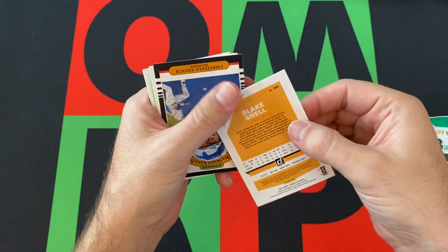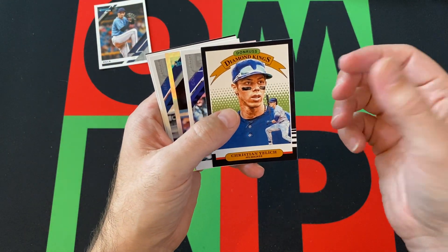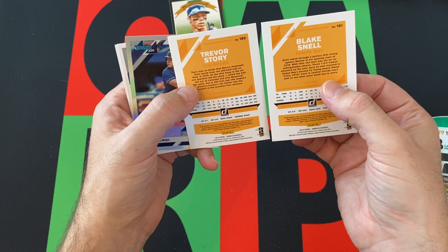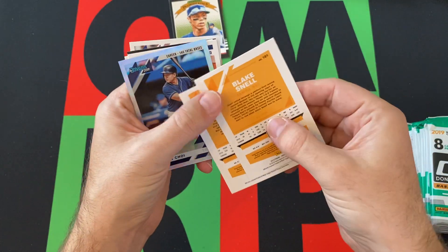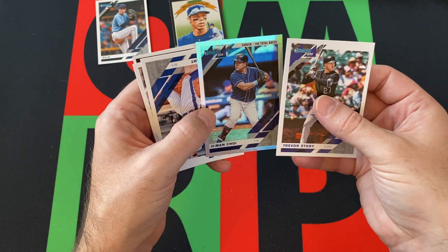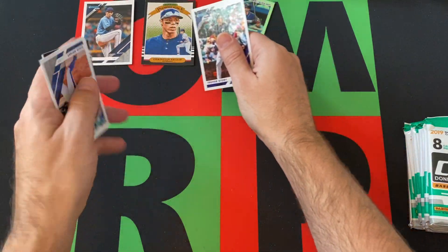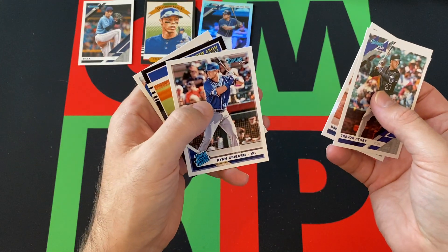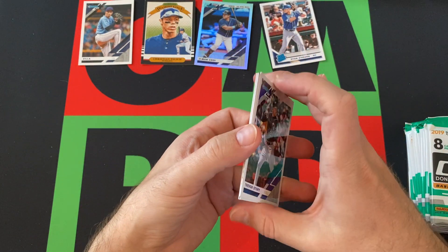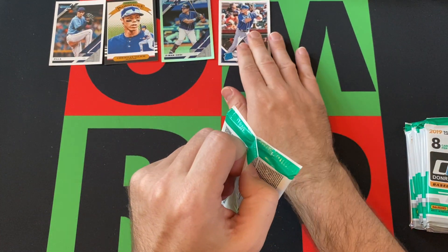Zilla! So obviously we got a variation right at the start — Blake Snell. I feel like the variations in this are like darker or something. We got a Diamond Kings of Christian Yelich. These look exactly the same — so maybe I don't know how to tell the variations. Trevor Story, G-Man Choi out of 145 — some sort of hollow foil prism-y parallel. Then we got David Wright, Ryan O'Hard rated rookie. Hobie Milner and Noah Syndergaard round things out. Decent first pack: got a variation, Diamond King, rookie card, and parallel — about what you'd expect from Donruss.